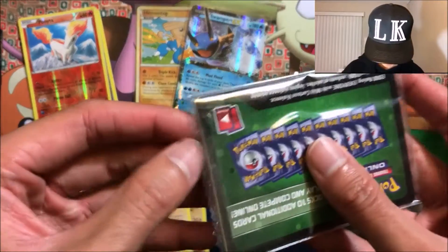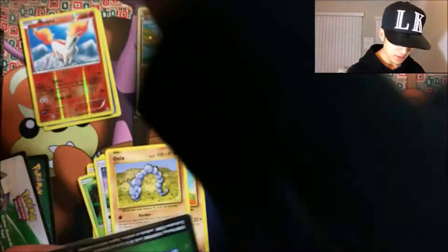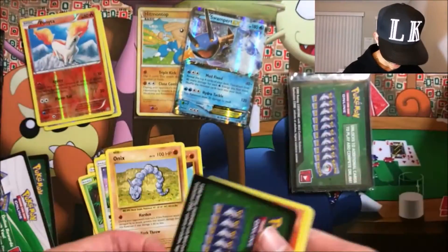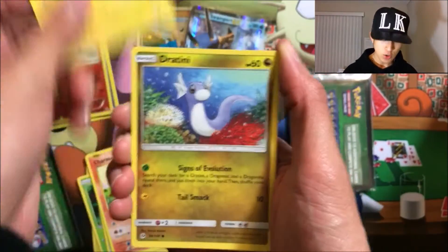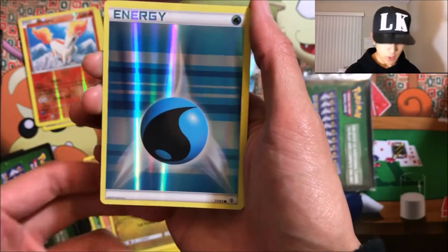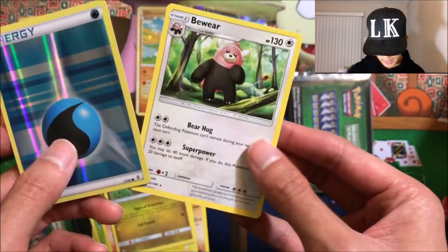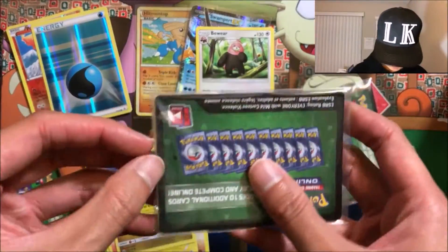Third pack — I feel like it's easier if I just rip the top and let it slide out. We got a Charmander, a Pikachu, a Dratini Sun and Moon, a reverse Water Energy, and a Bewear normal rare. Still a pretty cool normal rare.